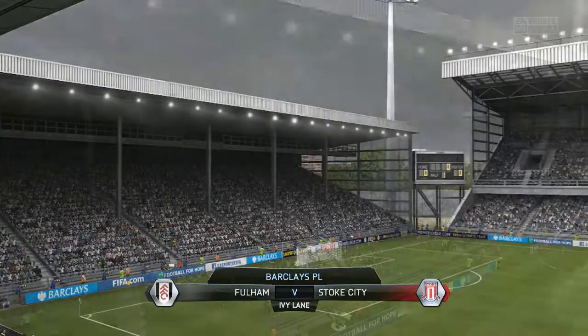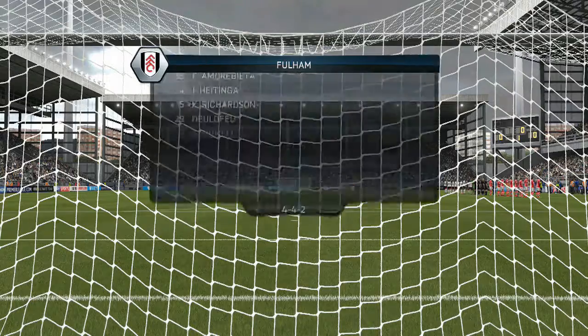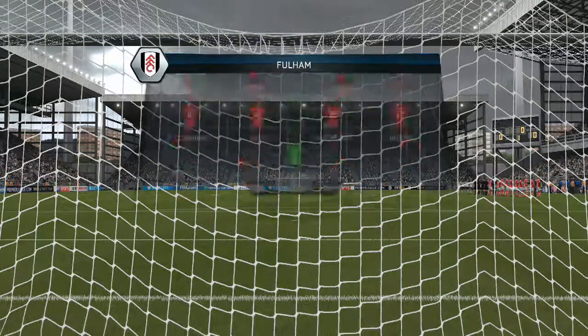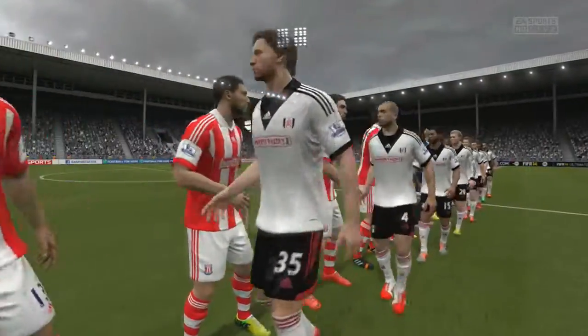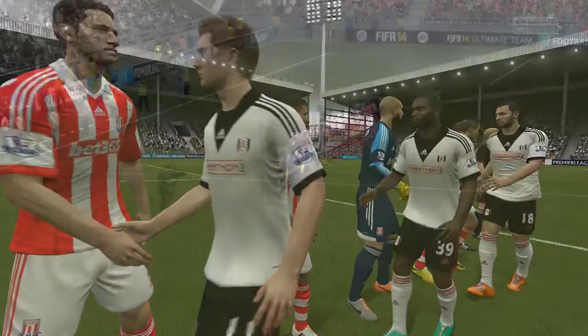We'll be getting this episode started with a matchup against Fulham. Taking a look at their starting lineup, that 4-4-2 with Holtby, Bantamitro, and Deleufeu for some reason on their squad. Deleufeu will have some pace on the wings to challenge — I believe it will be Fabian Johnson on the left side.